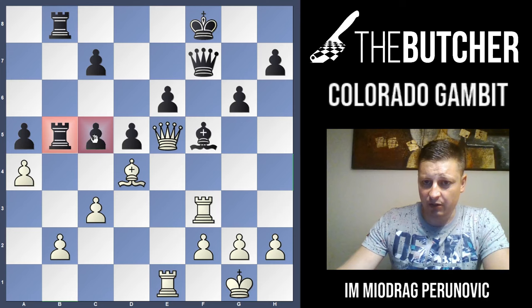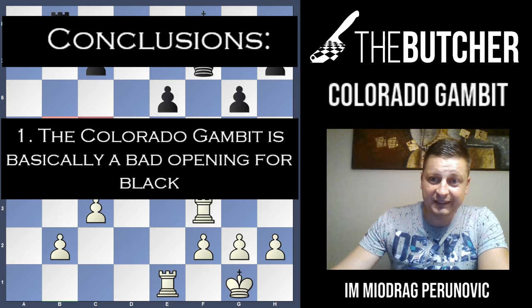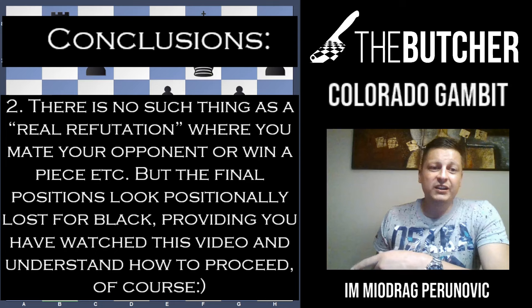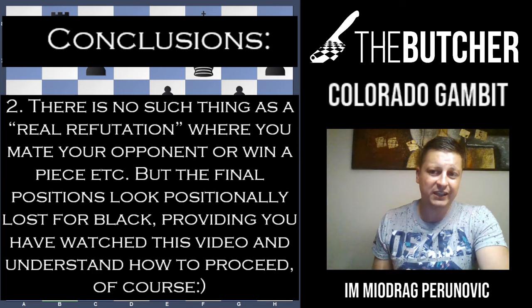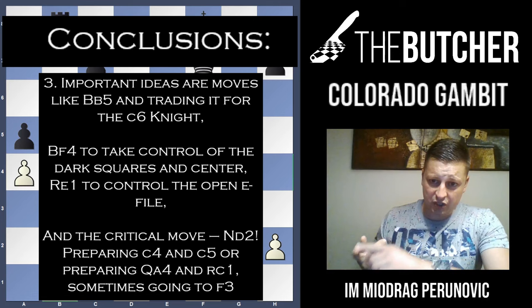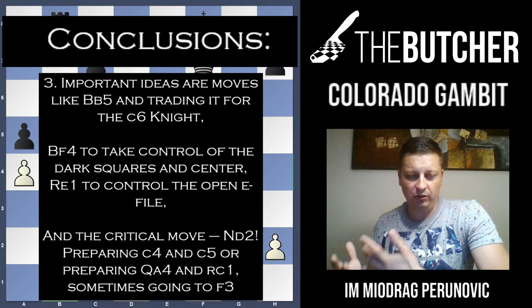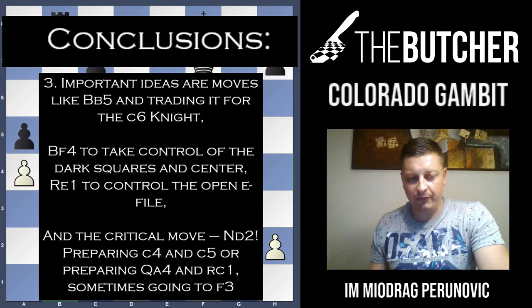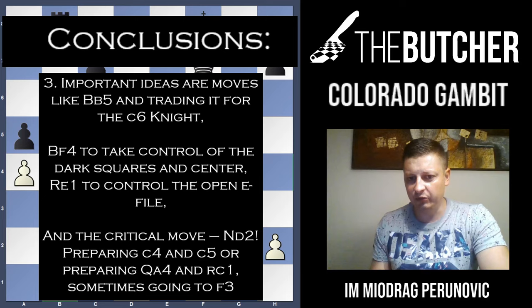I hope you enjoyed this presentation of how to positionally refute the Colorado Gambit. Let's make final conclusions. First: the Colorado Gambit — there is no such thing as a real refutation where you end up queen up or a few pawns up. Actually, positionally they have lots of problems with strong outposts on the dark squares, mainly e5 and c5. Concrete moves: Bishop b5 where the bishop should be given for the knight on c6; Bishop f4 where you take control of the strong e5 square; and finally the crucial Knight d2, where that knight goes to either b3 or f3, supporting c4 — all together with Rook e1, where you mostly go after the backward pawn on e6 and control e5.